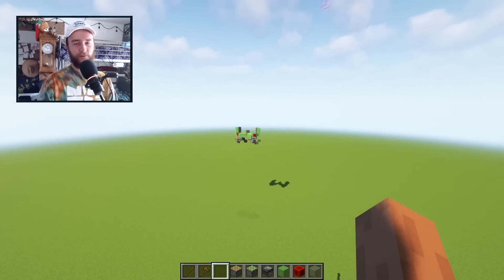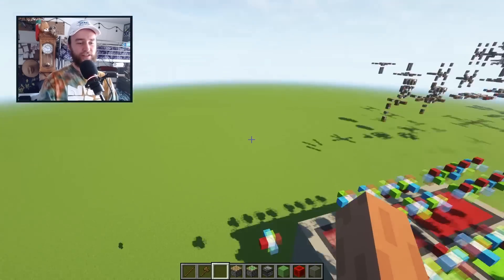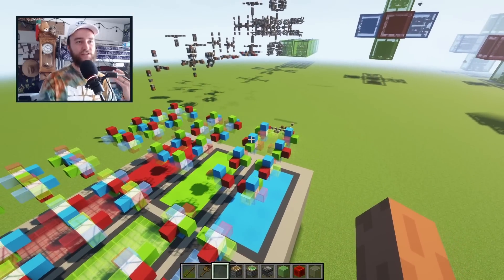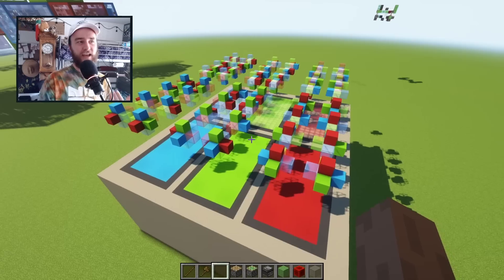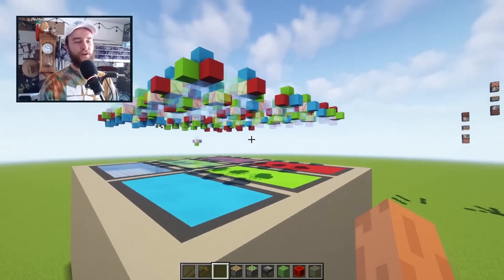I wanted to try the opposite. So instead of one device with two different behaviors depending on orientation, I want to build a machine that has 48 different behaviors — doing exactly one of them for each possible orientation you can build it in. In other words, we're going to maximize how frustrating it is to build this device instead of minimizing it.